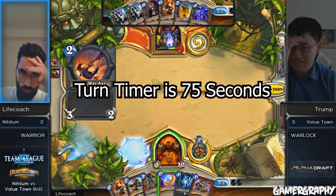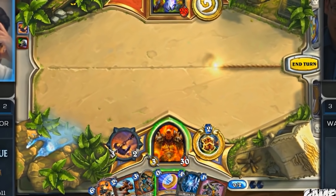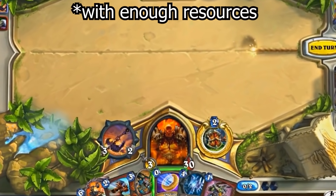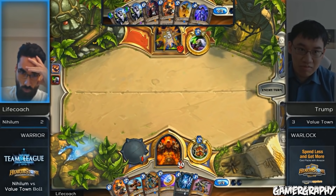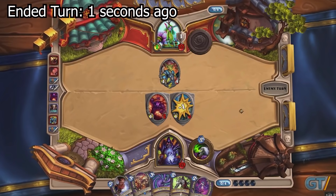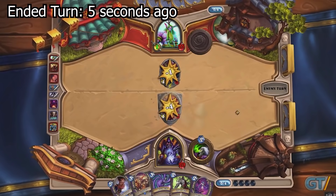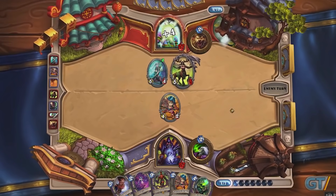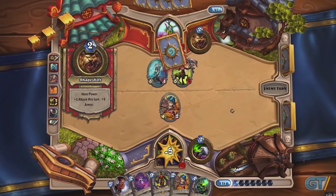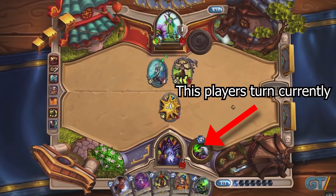Each player has a specific amount of time on their turn. During each player's turn, the player is allowed to play as many cards as possible until the turn timer runs out. But this does not include animation time. For instance, if I play a card at the very last second, the animation still has to resolve for both players, meaning that it technically goes above the turn limit. The player who goes next still has to sit and watch all the animations resolve before they can actually do their turn, even though it is their turn.